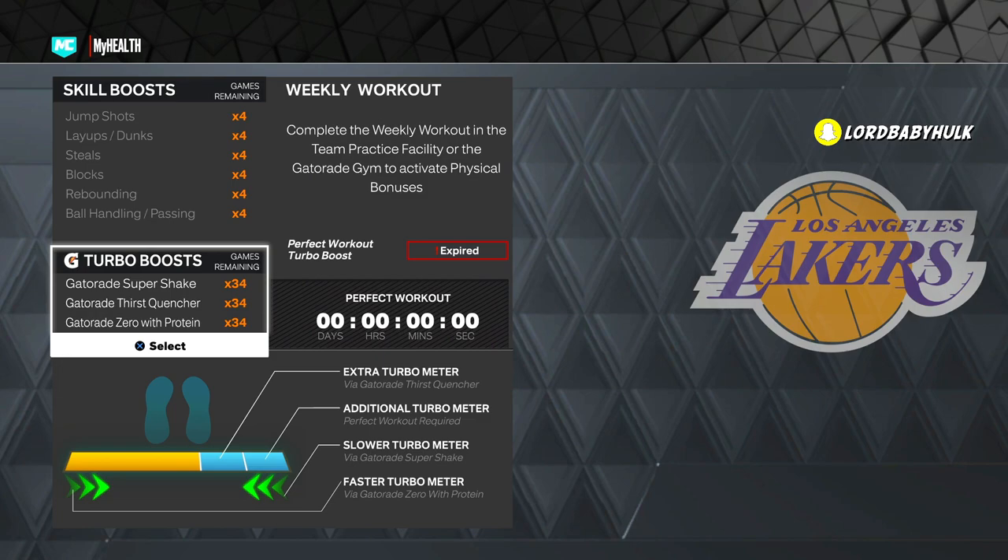That double blue bar — if you went and got your Gym Rat badge and bought Gatorade — you can't actually access it on current gen. You only get a little bit of the bar. It has not been addressed and it has not been fixed.